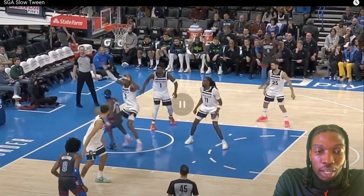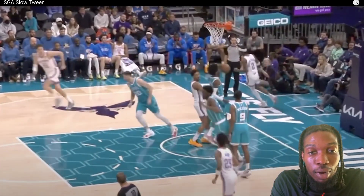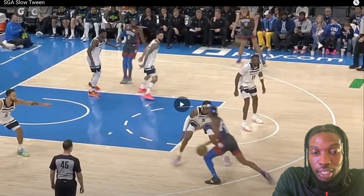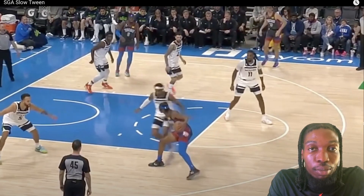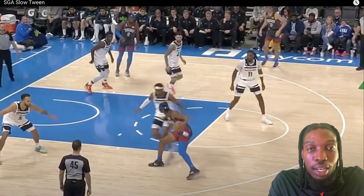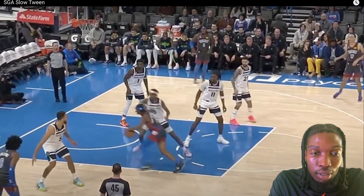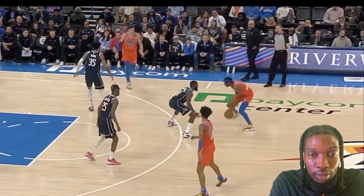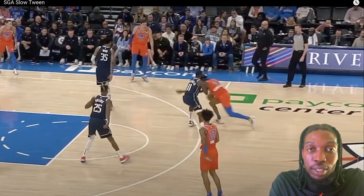Even here he uses the between-the-legs — he doesn't explode all the way by, but he uses it and has that first step on him. The defender does a good job of recovering, but once you get that first step, now he's on your hip. Take your time, score. Here he's ready to go, the defender is way too close — Shai's arm is already by him, he's completely toast.